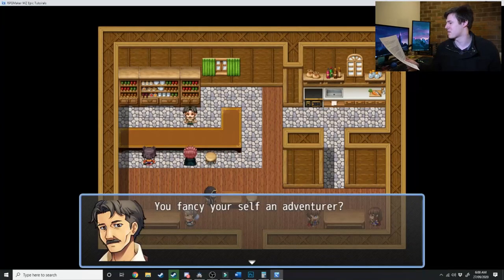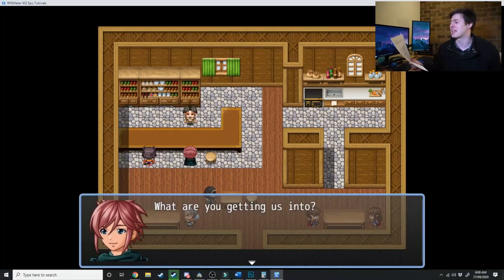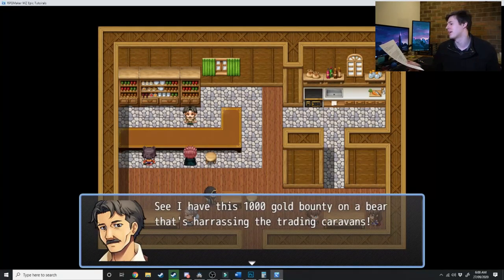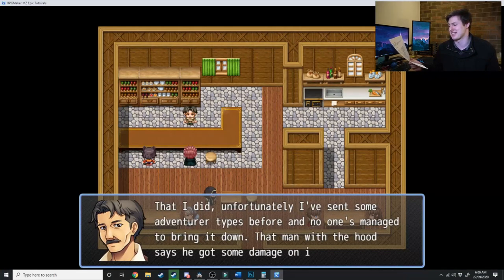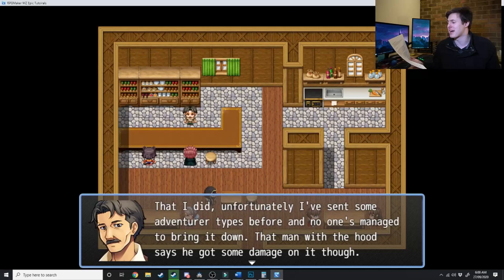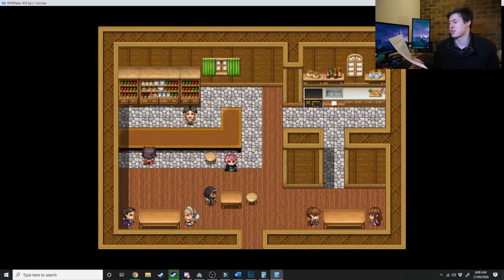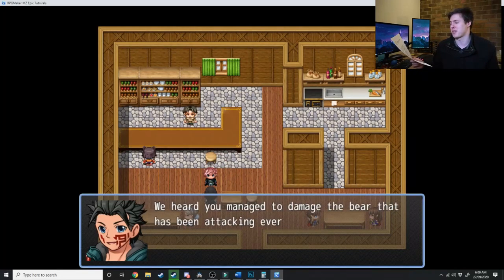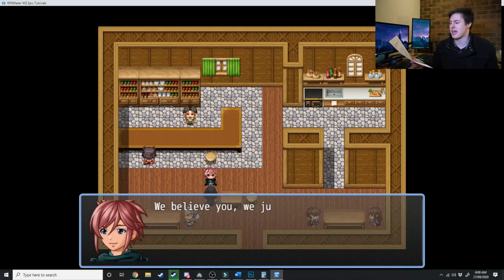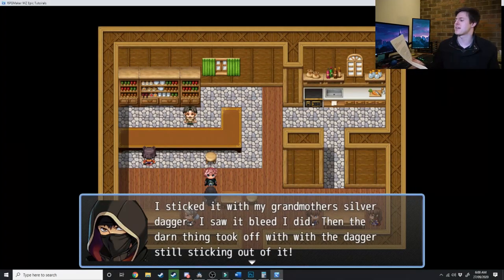The local tavern owner tells the players of a bear that's been attacking caravans along the forest path. He's sent people out before, but the bear is stronger than normal — regular weapons don't hurt it and magic only slightly works against it. He's offering a 100 gold bounty for anyone brave enough to risk it. One of the locals claims to have damaged the bear, but no one believes him. The players consult with that local, who tells them he stabbed the bear with his grandmother's silver dagger. The bear ran off with the dagger but was bleeding, and ran in the direction of a mountain.